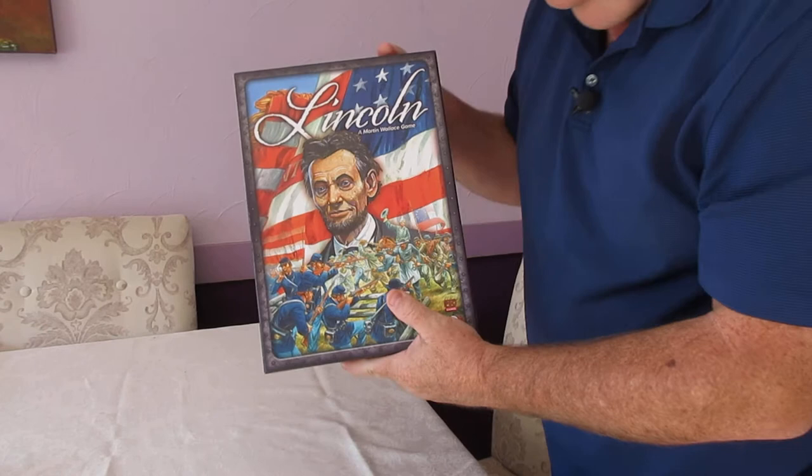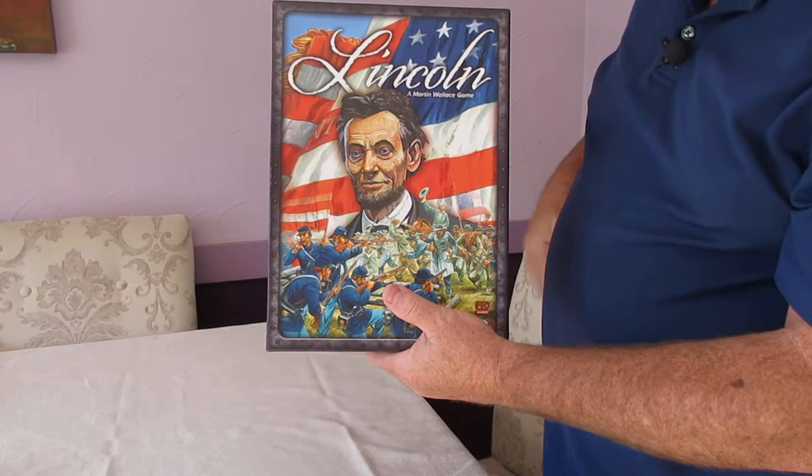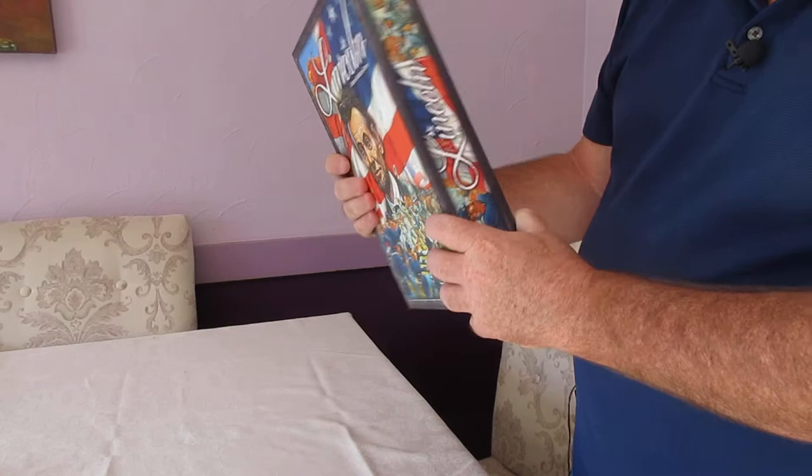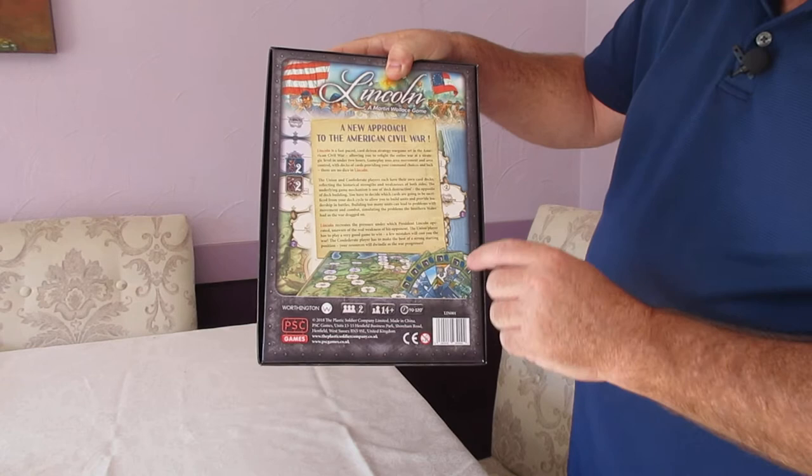First off, this is a pre-production copy but it is already beautiful. When I opened it, this was as good as anything I've seen anywhere. You've got old Honest Abe here on the front. Soldiers on the back fighting — I think Will had somebody specifically paint this. It looked gorgeous. Nice on the side. You get a nice overview: 'New approach to the American Civil War.'